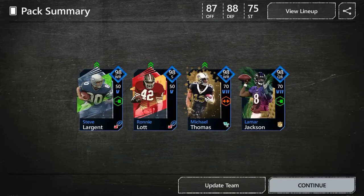Open all. Steve Largent, Ronnie Lott, Michael Thomas, and Lamar Jackson. Wow. I got Lamar — that's going to be an upgrade to Kyler Murray. We're going to be able to sell him for like 60K, it's not going to be a lot, but we'll be able to buy another 98 with it. Nice Lamar pull, a 98 Michael Thomas pull. We got some really good pulls.